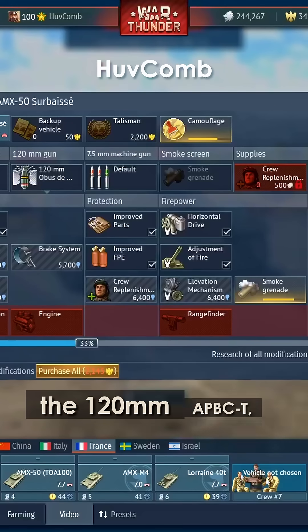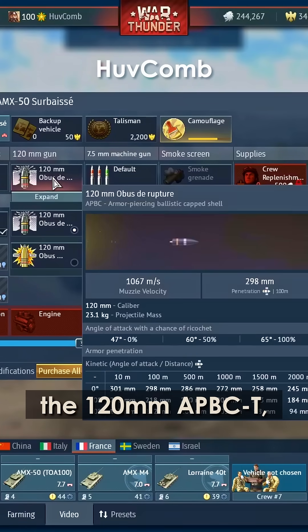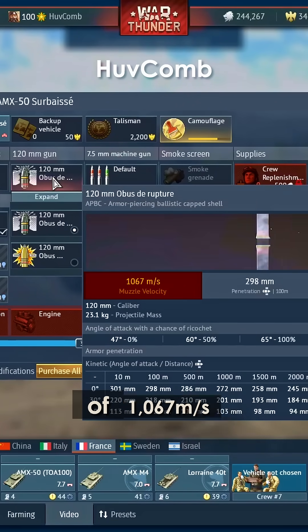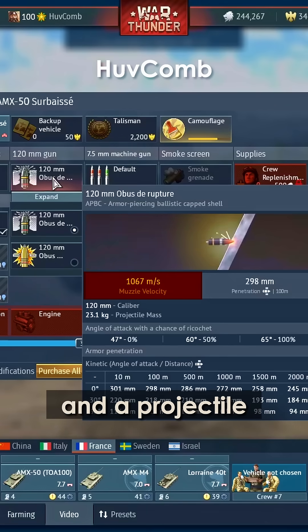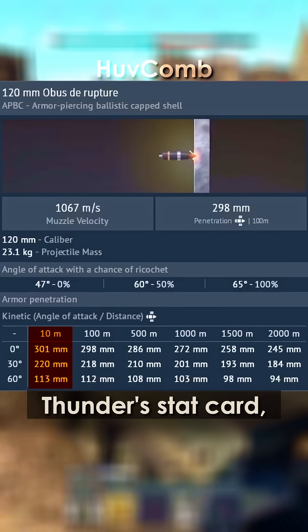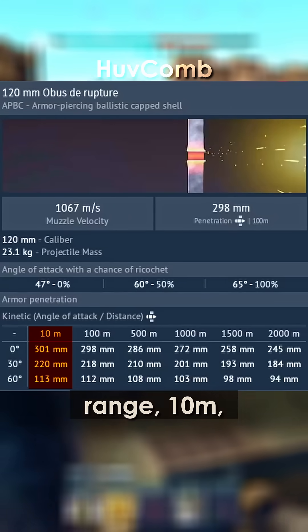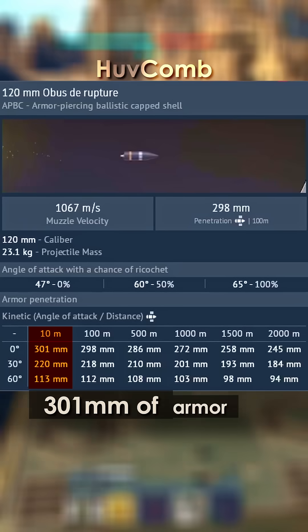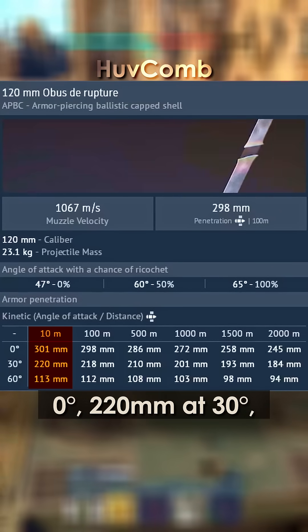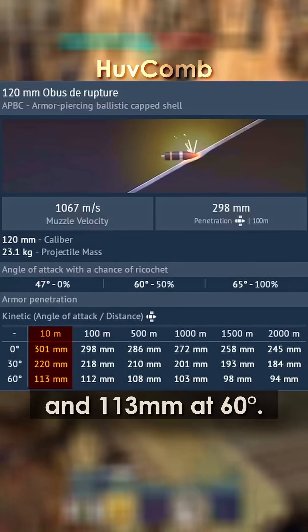In-game, the 120mm APBCT, listed as Obus de Rupture, comes with a muzzle velocity of 1,067 meters per second and a projectile mass of 23.1 kilograms. According to War Thunder's stat card, at point-blank range — 10 meters — it can penetrate 301mm of armor at 0 degrees, 220mm at 30 degrees, and 113mm at 60 degrees.